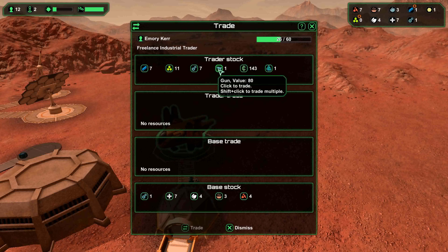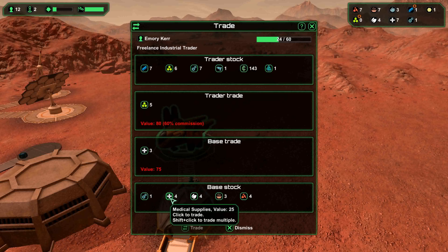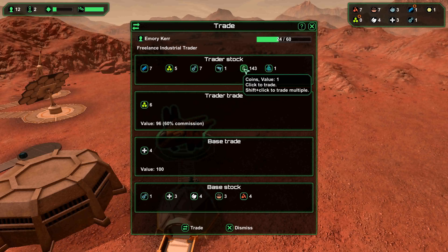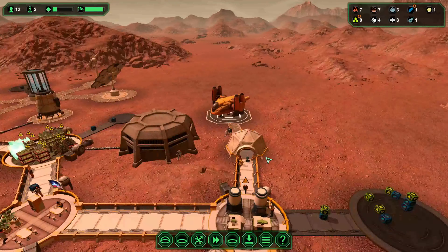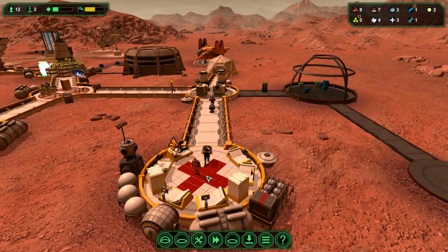We've got a trade ship with a gun and security. We'll look at that when we need to. Might as well try and get a couple of these bio down to help get things built — we need to rush a little bit. We'll just top up with the coins, three coins, that was alright. I know we need it, but we're small enough in population at the moment.